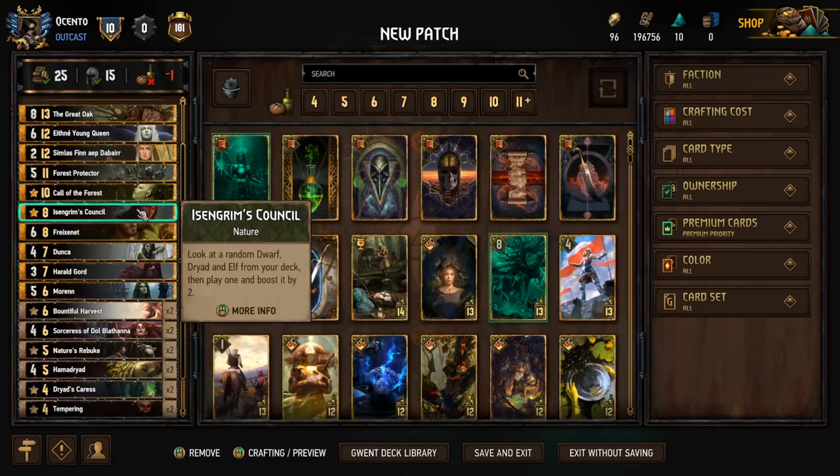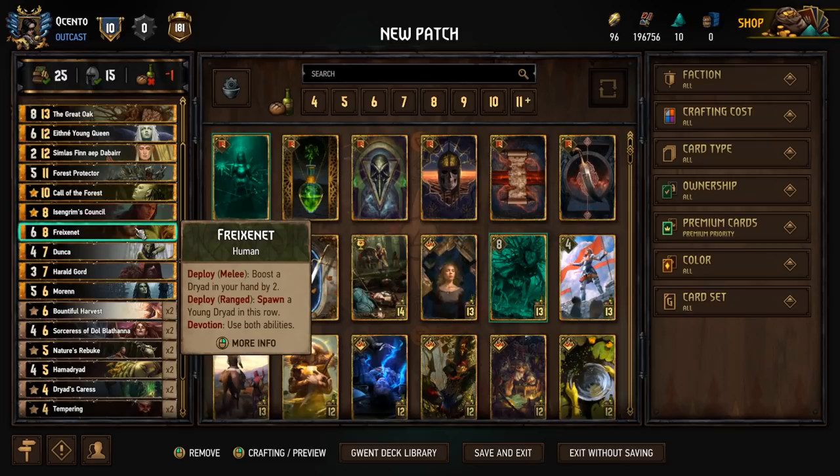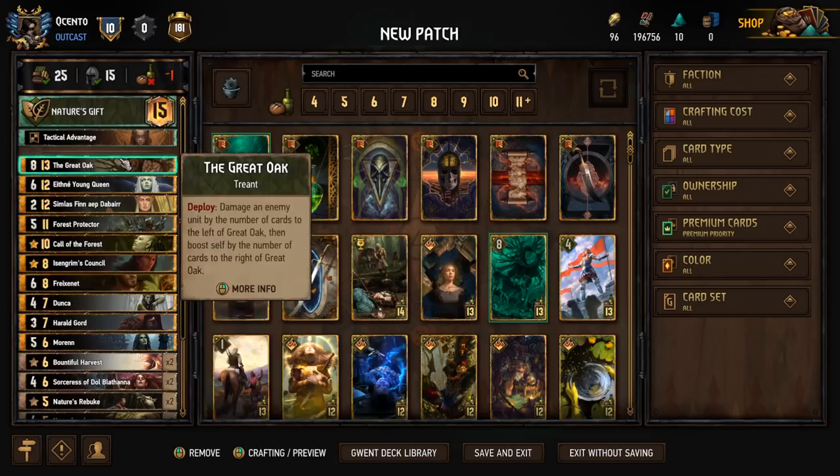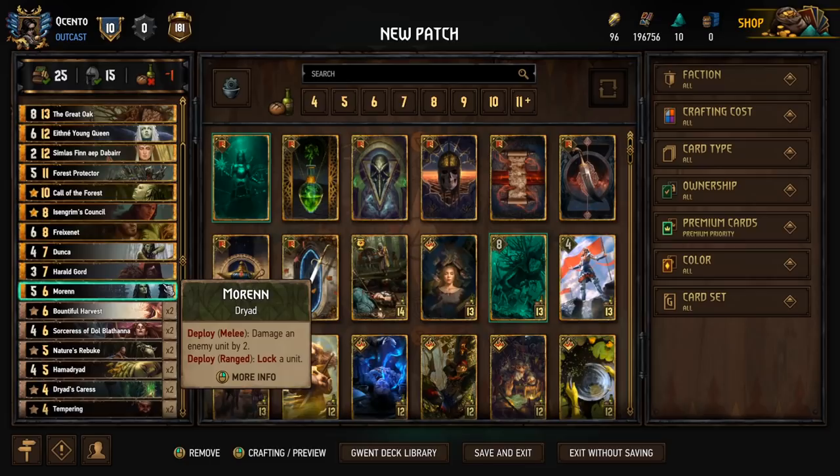My previous version had Fulvio in this range but I didn't think it was as necessary. With the two tutors and Simlast I felt we could be fine without Fulvio and go for the extra points with Friginae. If you're finding you're not pulling the cards you're looking for, I'd recommend putting Fulvio in this spot as a tutor. But I felt this is probably the most competitive version just because the amount of points from that little substitute makes quite a difference.